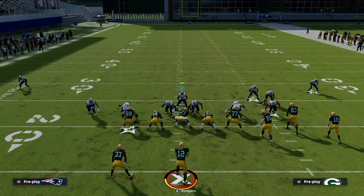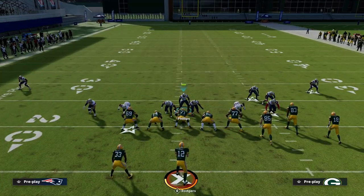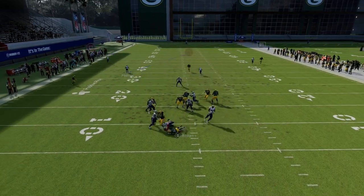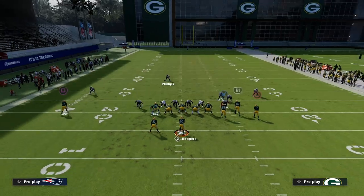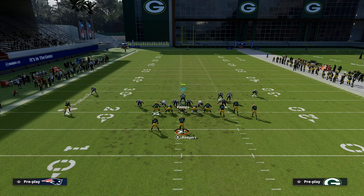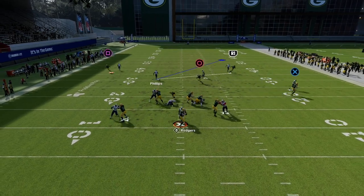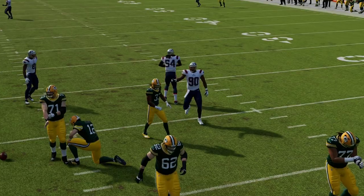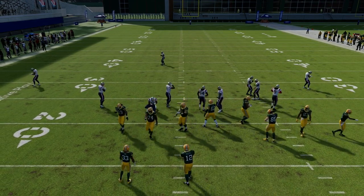If you crash out your line, you can just get these edge angles and then contain — a lot of times that can help, looping around the edge. Another reason this is advantageous: if the opponent blocks a running back, we know that contains do a really good job against a blocked running back this year. You can see we're still able to come in right down the pipe.